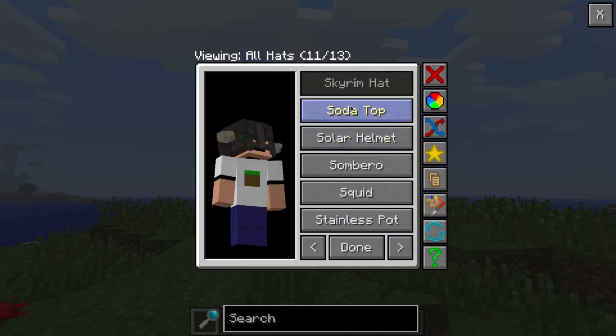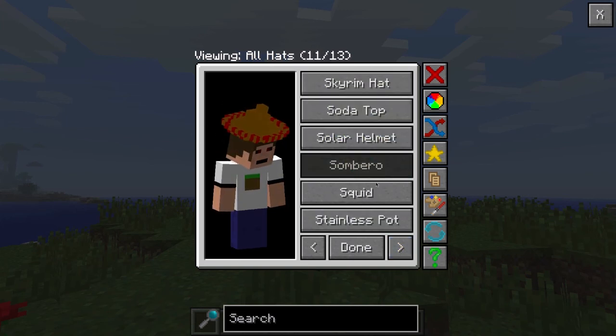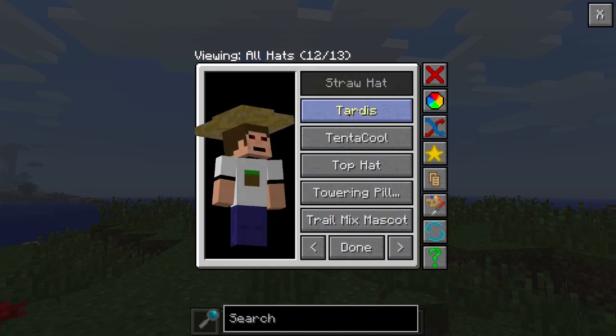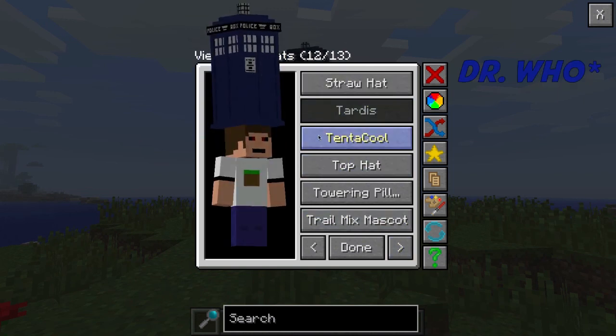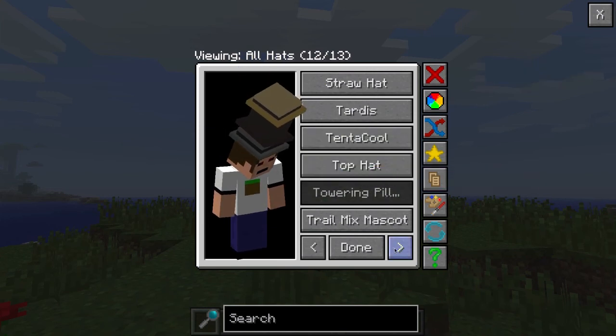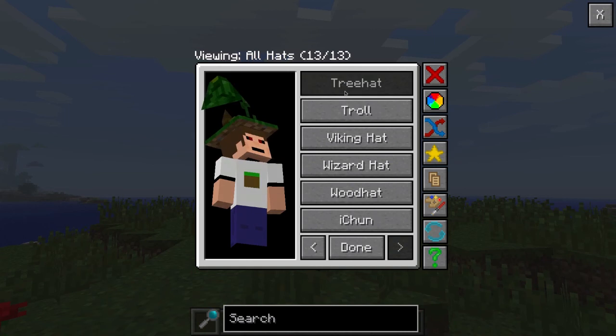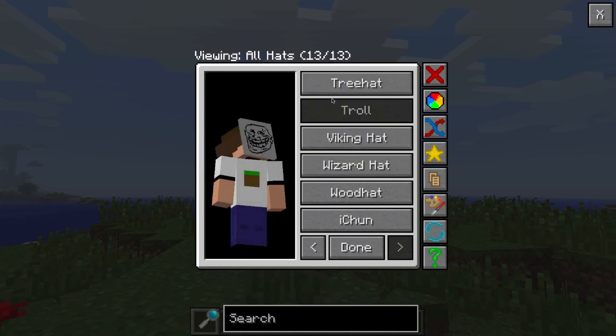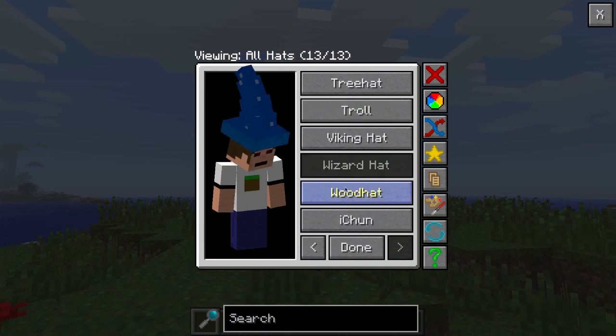More hats include: Redstoner, Skyrim, Soda, Solar Helmet, Squid, Stainless Pot, Straw Hat, TARDIS - oh yes, Mr. Who TARDIS, hell yeah! Tino Hut, Top Hat, Trowel Pill. There's just so much, it has so much stuff.